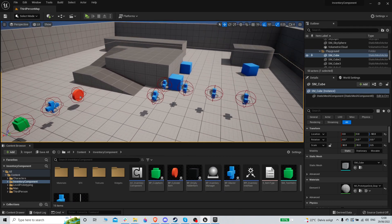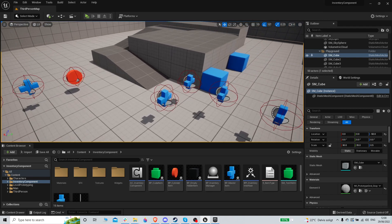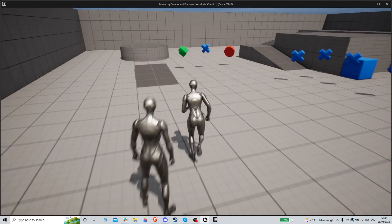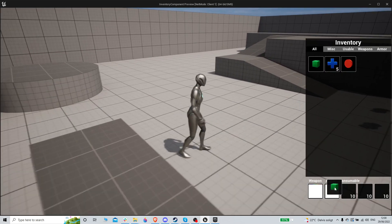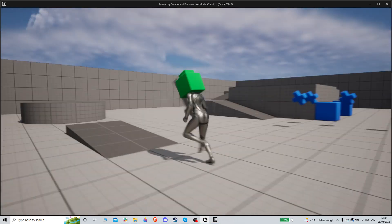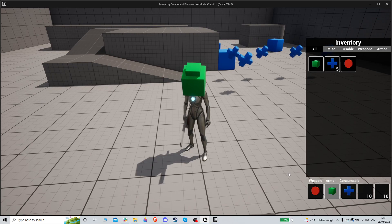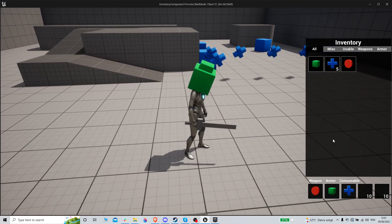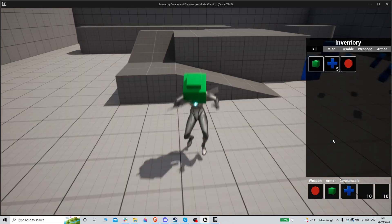Welcome back to yet another video — this is part 18 of the inventory component system. We're just going to keep adding videos; there's still a long way to go even though it's starting to look pretty good. Right now we're working on an equipment system for the inventory so we can equip a helmet and a weapon, and we also want to be able to use consumables.